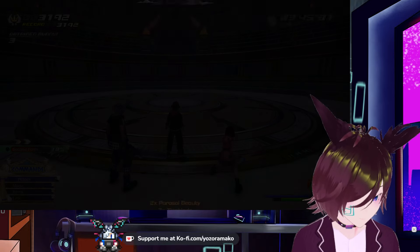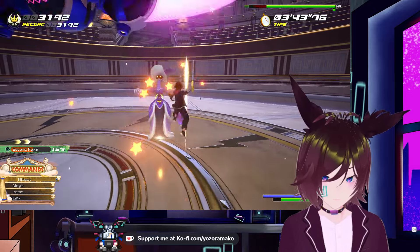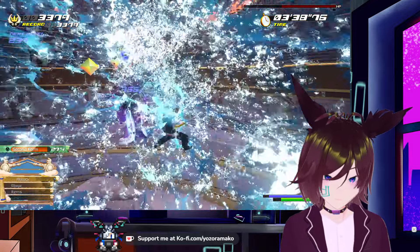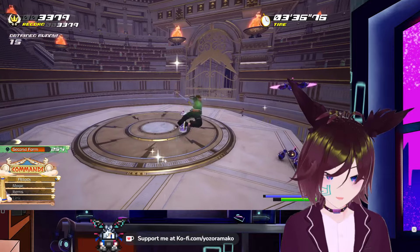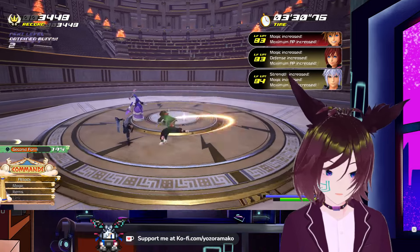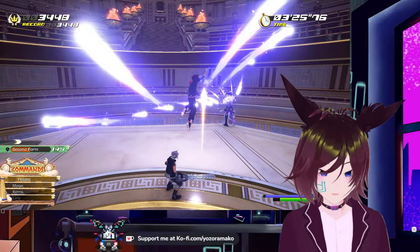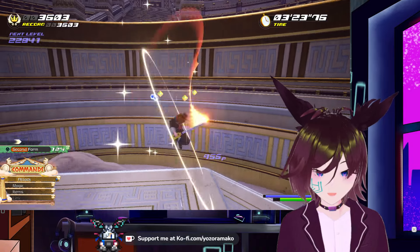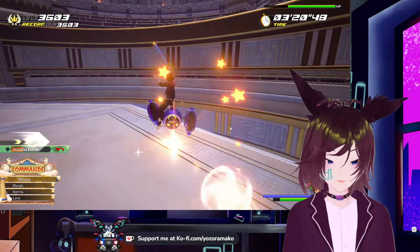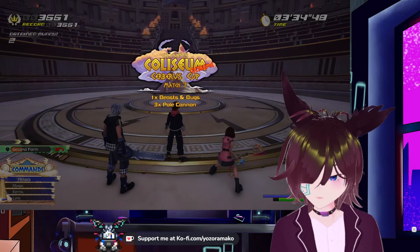I'm gonna do the L1 prompt. I was a bit too late on it. What I like about the grapple is I can just pull him towards me instead of just air dodging. They fixed the combat, but I feel like if they added that move into 3, it would make the combat a lot better. But it looks like they're gonna add it in 4, which I hope — that's what it feels like.